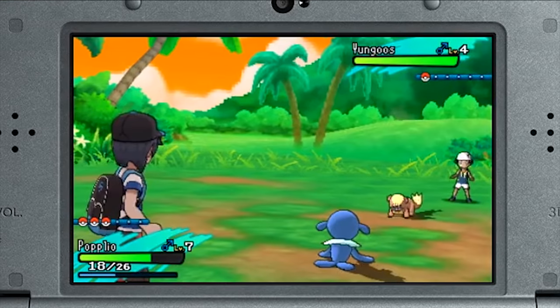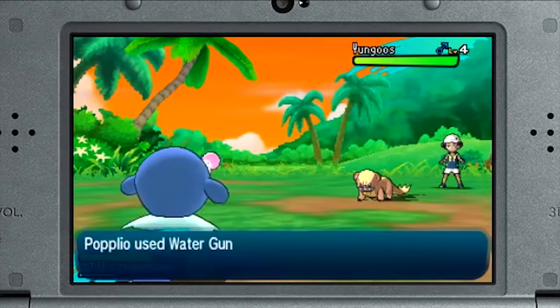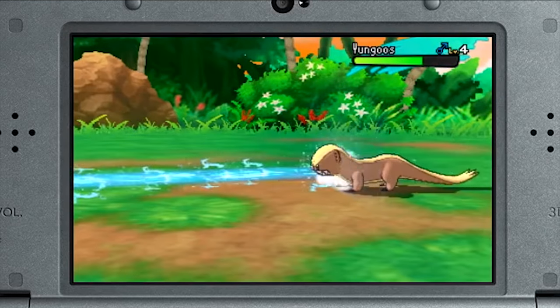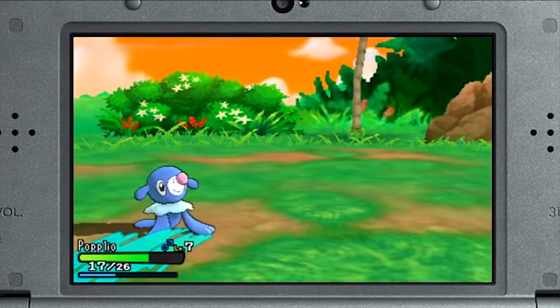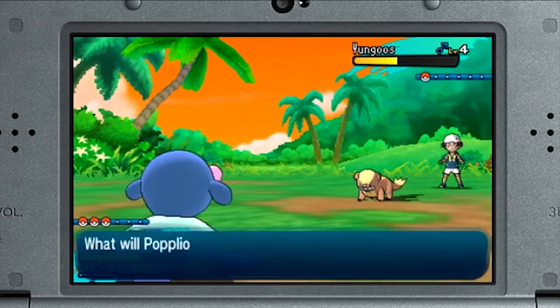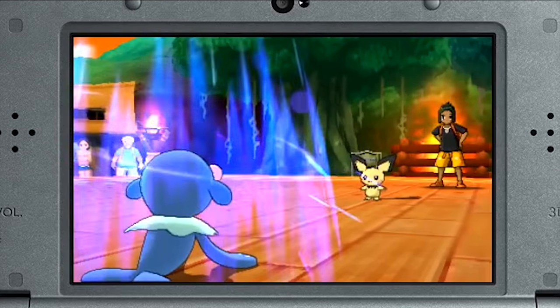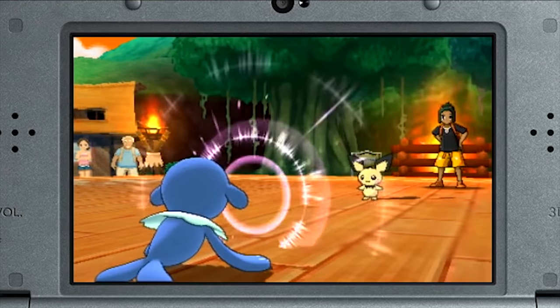Not only that, but Pokemon can also call upon otherwise rarer Pokemon to help during SOS Battles. For example, at the very beginning of the game, a Bagon can call upon a level 10 Salamence to help, which is the only way for you to get a Salamence without evolving a Bagon, and certainly the only way to get one at level 10. A lot of Pokemon, such as Pikachu, are only found as SOS partners in the wild — it's either that, or leveling their pre-evolutions all the way up.